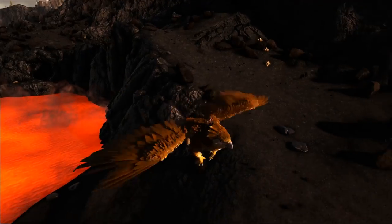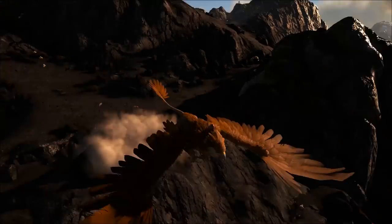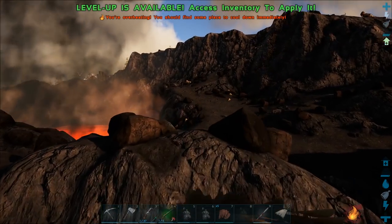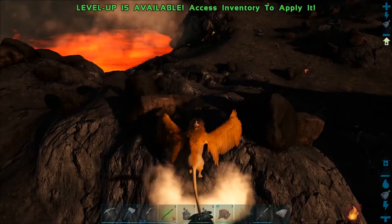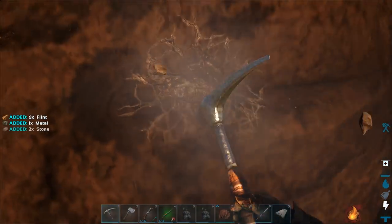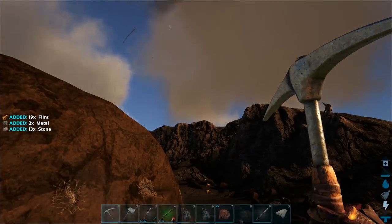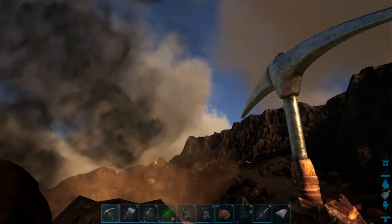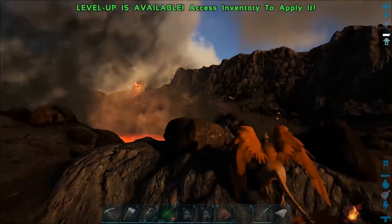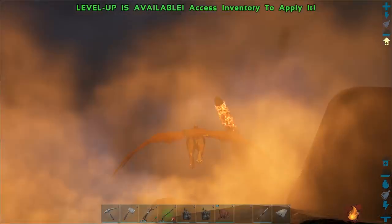I almost got hit by that! But they make it look really good over here. One just landed right there - can I mine this? Oh, I can mine it! So those are the lava rocks that you can mine. One just landed right next to me. There's also a poor rex stuck here.